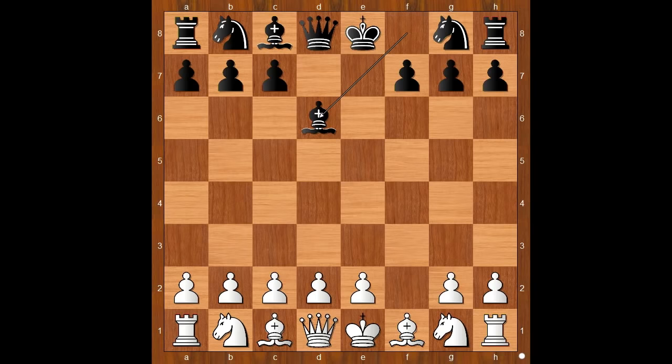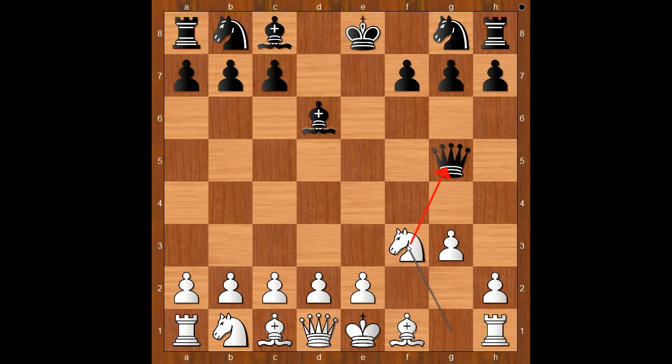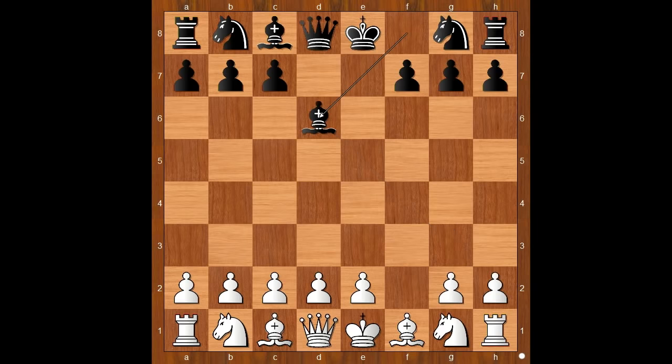If white plays g3, then one game went like this: queen to g5, and then white played knight to f3 attacking the queen. What is the best move? Black captured on g3 with check, h takes on g3, bishop takes on g3 — checkmate. Back to our game: Tartakova played knight to f3, and now g5 — very aggressive play by Spielman.